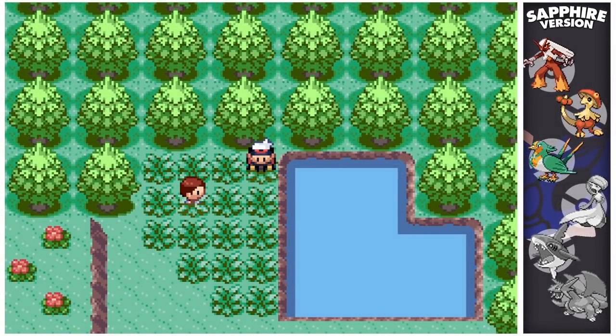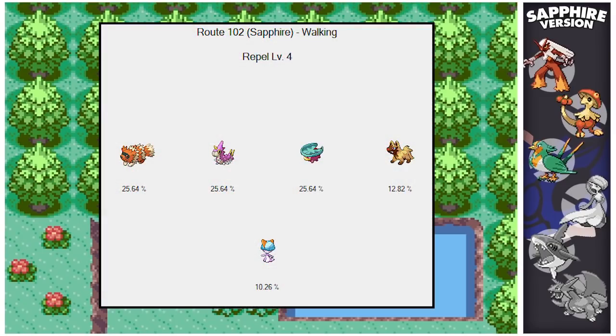Hey guys, Sonic's here, welcome back to a brand new hunt. Today you join me back in my Sapphire version, and I'm going to be targeting the next member of my Sapphire Dream Team quest. I'm here on Route 102 — it's the big one — and I'm going to be doing a level 4 repel trick for this.